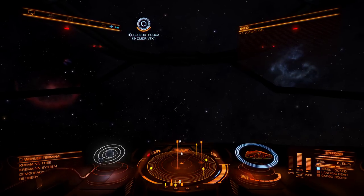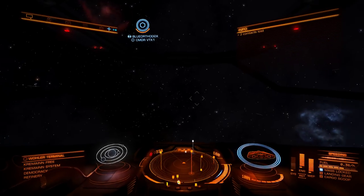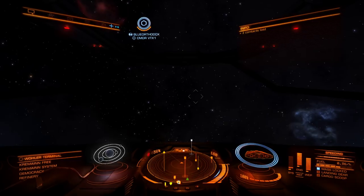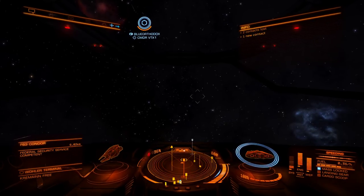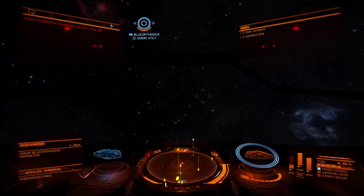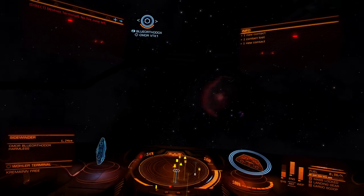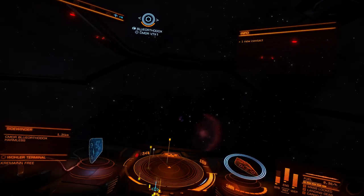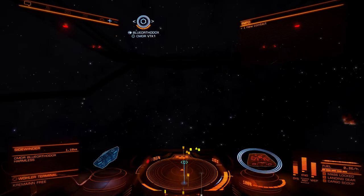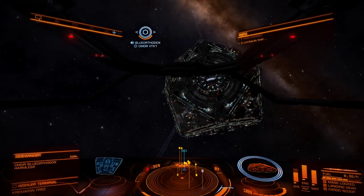Are you out of the space station? Yes. Okay, so let's do a quick scanner check to see if we can see each other. I've got a lock on you. Hey, look at that — it looks like we are actually in the same instance.